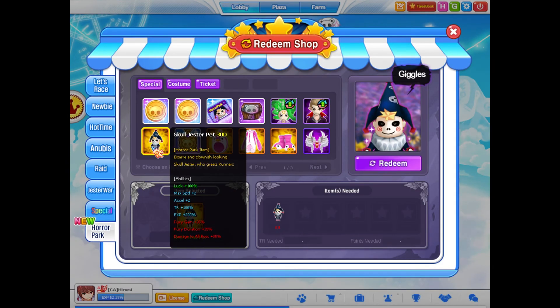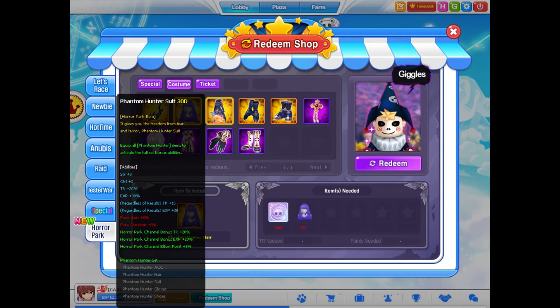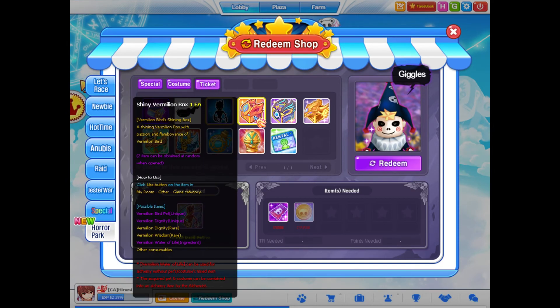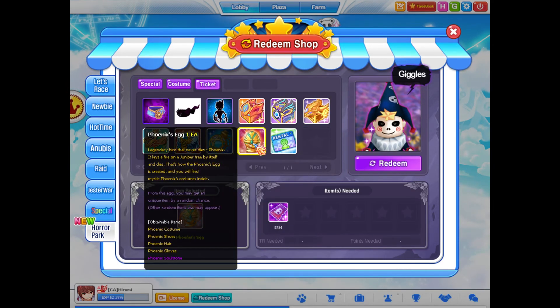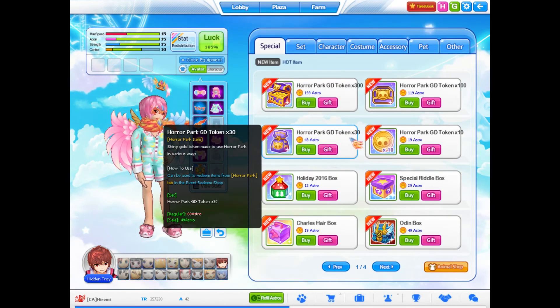More items have been added to the Horror Park Redeem Shop. Trade in your coins, effort points, and other items for various prizes including the Lycan Soul set, Phantom Hunter and Lord sets, the Unsable Dark Scarf, the Dark Pet, and the Horror Park Muffler. You are also able to purchase Horror Park Gold Tokens from the shop for Astros.